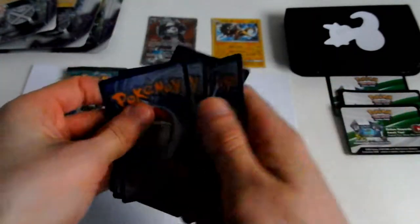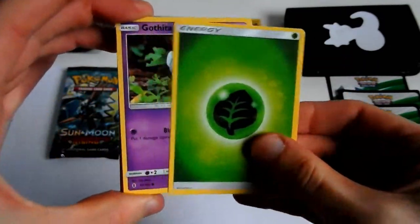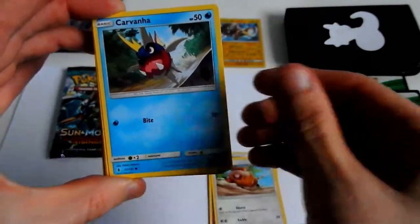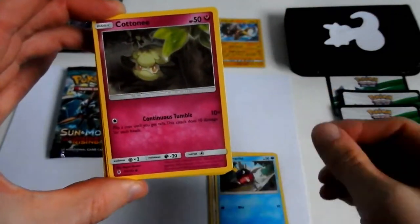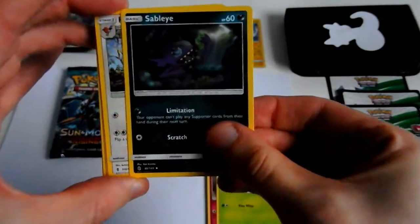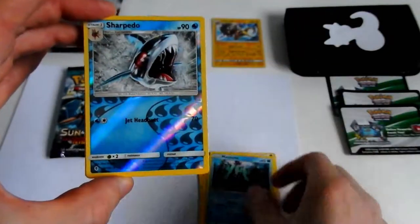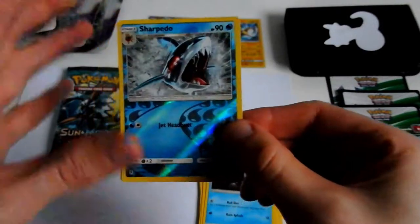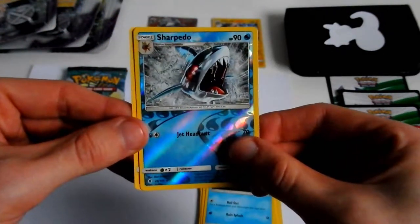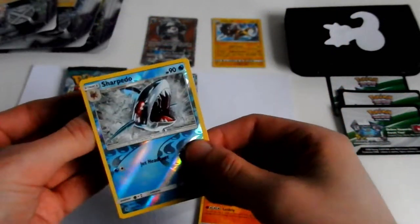Three, and one and two. Grass Energy, Gothita, Patrat, Carvanha, Cottonee, Bellsprout, Sableye, Fletchinder, Mantine — the reverse is a Sharpedo, that's a rare — and the last card in this pack is a Whiscash, regular non-holographic rare. If I can pronounce my words correctly.